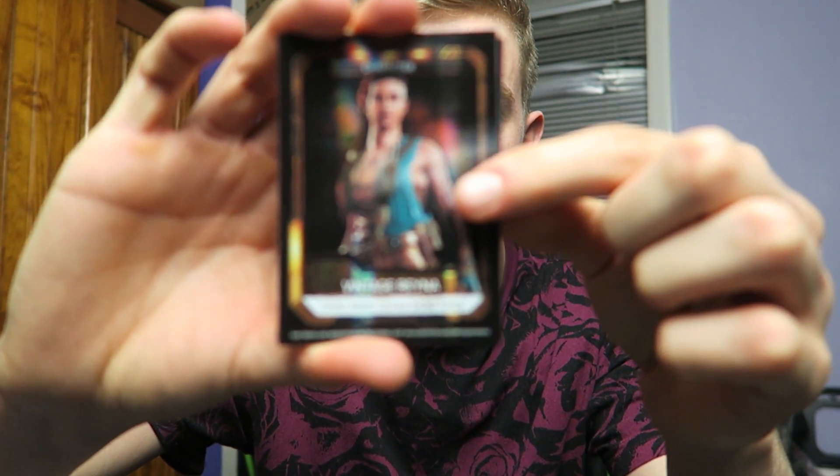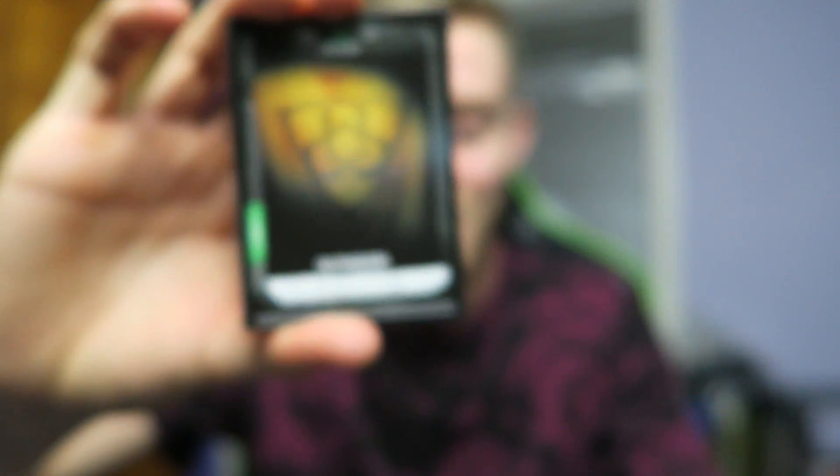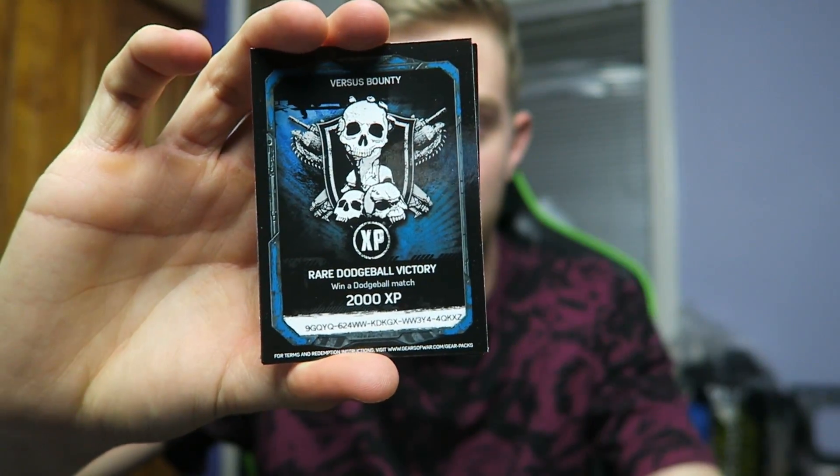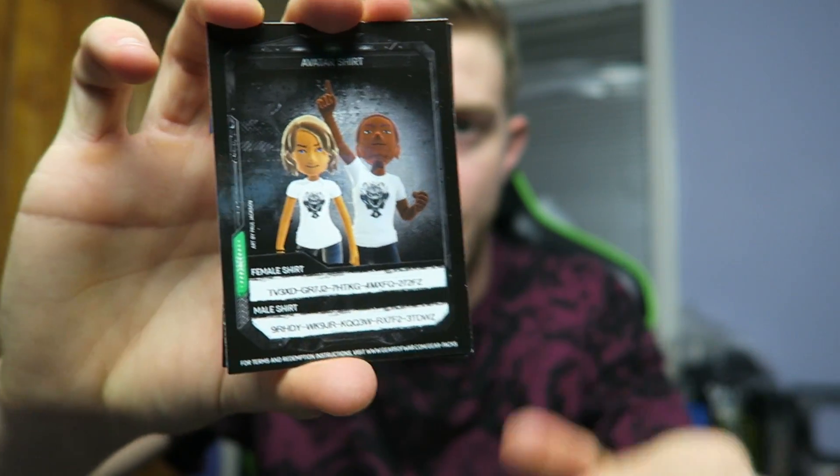Pack 6: Another Vintage Rainer, the Outsider Emblem, and a Dodgeball Victory bounty, along with the avatar shirts and sticker. We've literally got four more packs to get through.